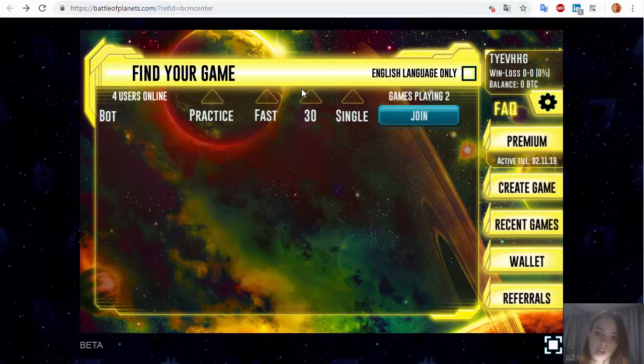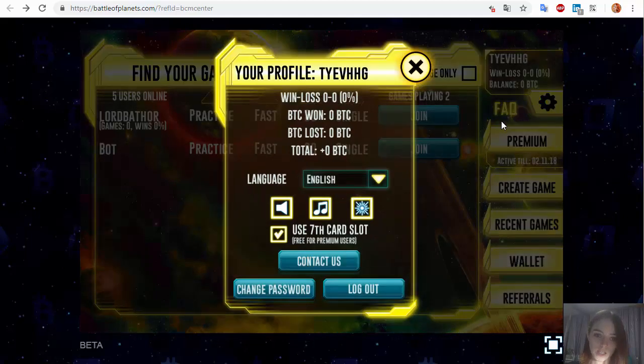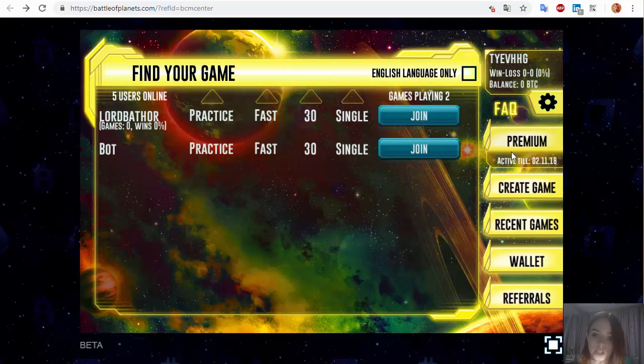Now let's review our game account. This account is pretty simple. You can see your name and your statistics — statistics will populate as you play games. In the settings, we can change our language or disable sounds and animations. You can use 7 cards if you have a premium account. A premium account is granted when you register via a referral link. If you register without a referral link, you will have a simple account with 6 cards in the game instead of 7. That's the main difference between premium and regular accounts.